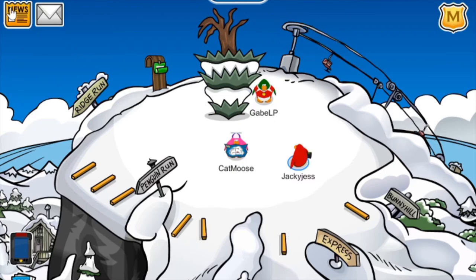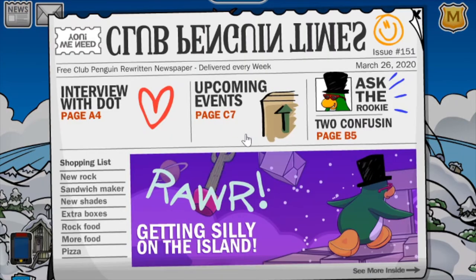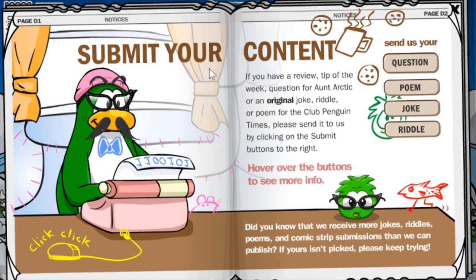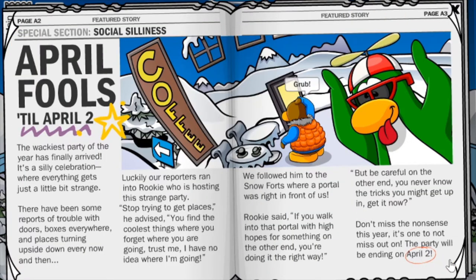We'll end it off by reading the newspaper, the latest one. Oh my gosh — I forgot it was like this. Everything's upside down and hard to read. The Club Penguin Times, issue 151 — it was 150 last time. What does it say? Oh, it's 'submit your content' — someone's vandalized it! April Fool's Party is till April 2nd. Very cool.